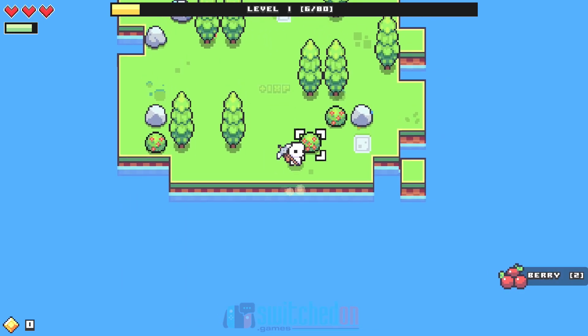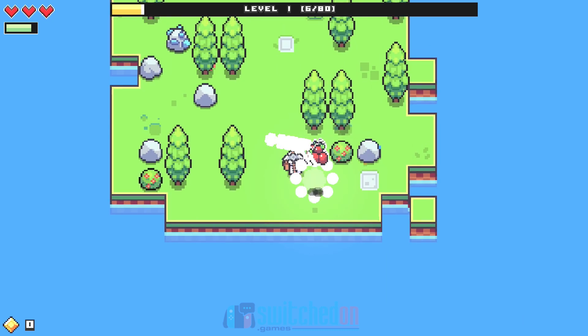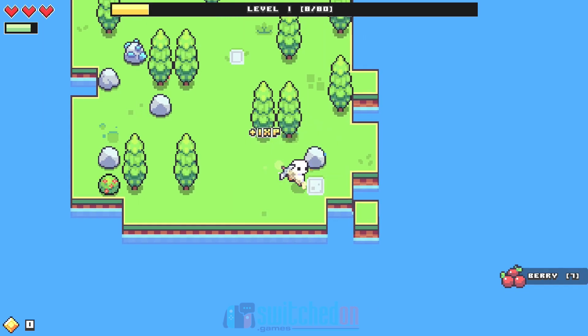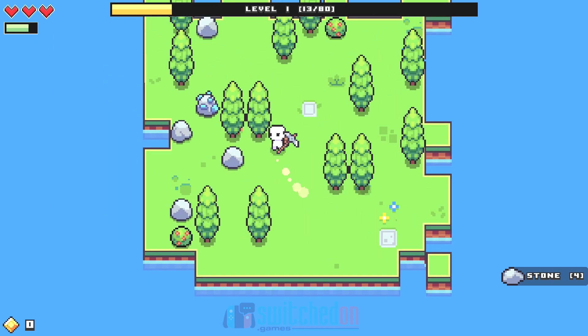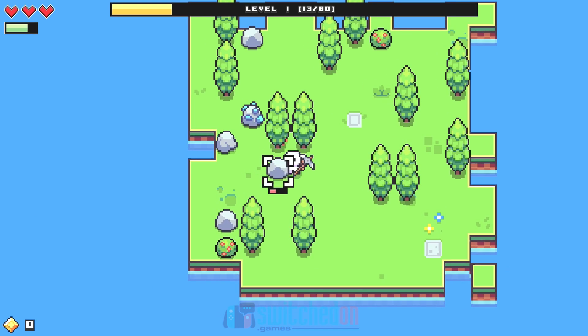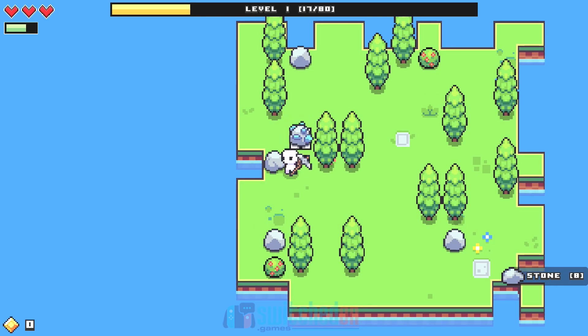That was stone and iron ore. These bushes give you berries, which refill your stamina. If you look in the top left-hand corner, you've got a stamina bar. I haven't run the stamina out enough to see a real consequence — like in Stardew Valley when you get tired you pass out and get sent back home. I'm not really getting that feeling with Forager, so maybe we'll run it out until he's got absolutely no energy left and see what happens.